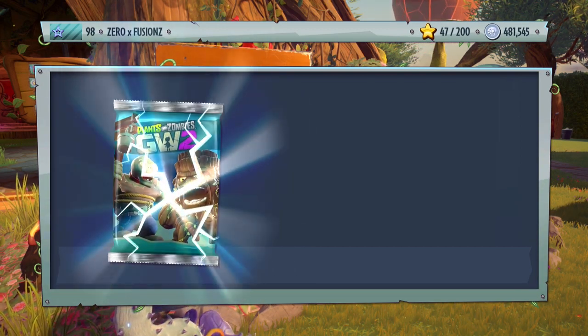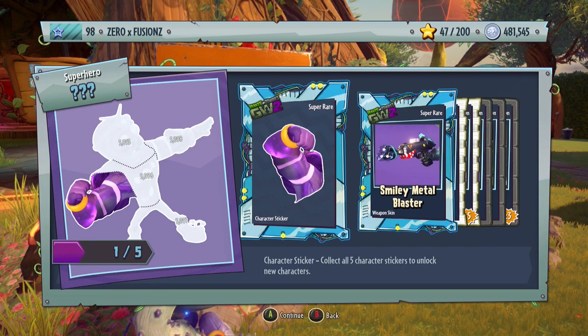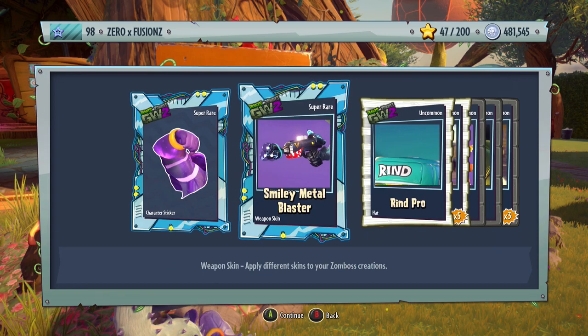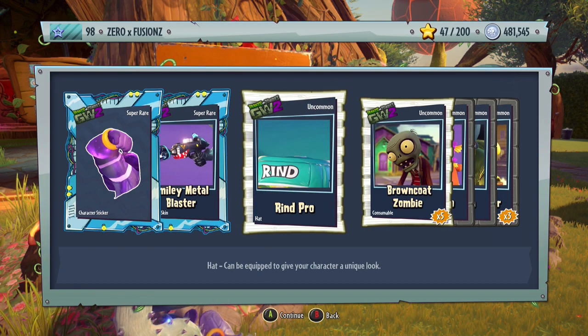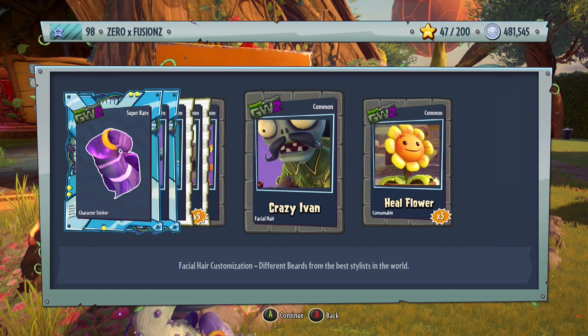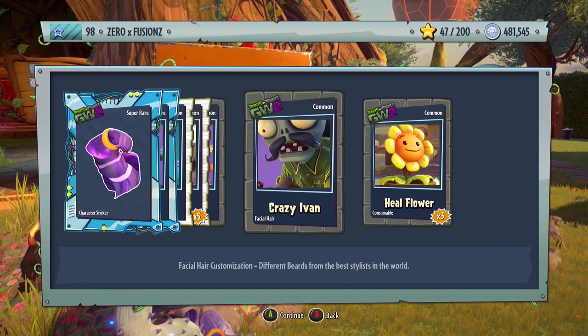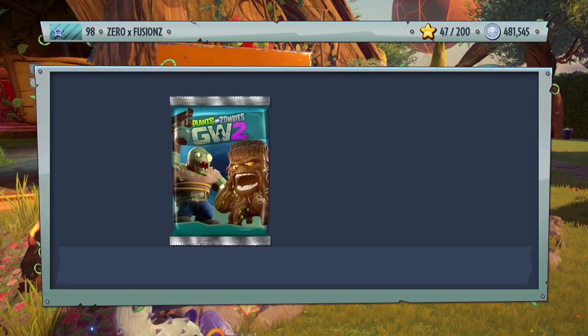Let's open another pack. We get a piece for Cosmic Brains, a smiley Petal Blaster for the physicist it looks like, a Rind Pro hat which I believe is for the Citron, five Browncoat Zombies, a Bull Beardo for the Imp, Crazy Ivan for the Foot Soldier — or maybe the Park Ranger — and also three Heal Flowers.